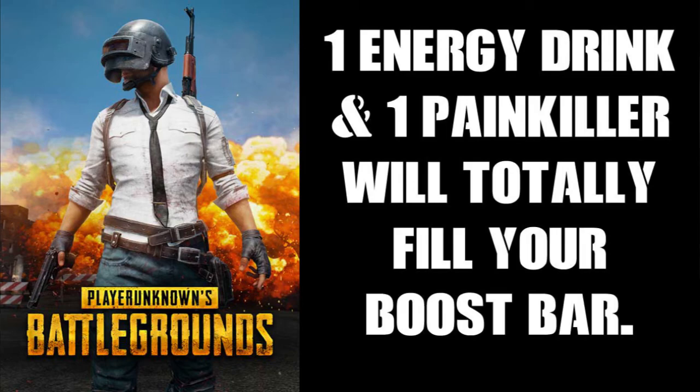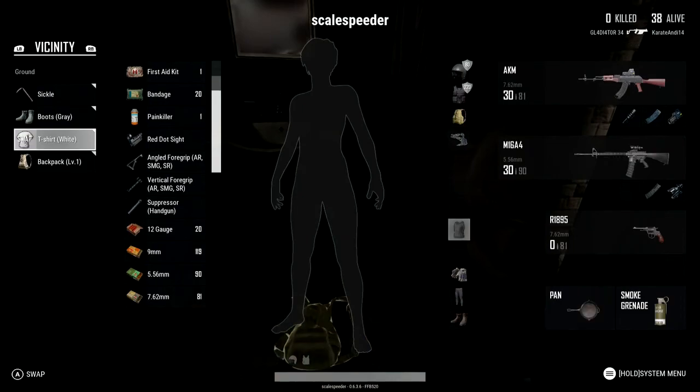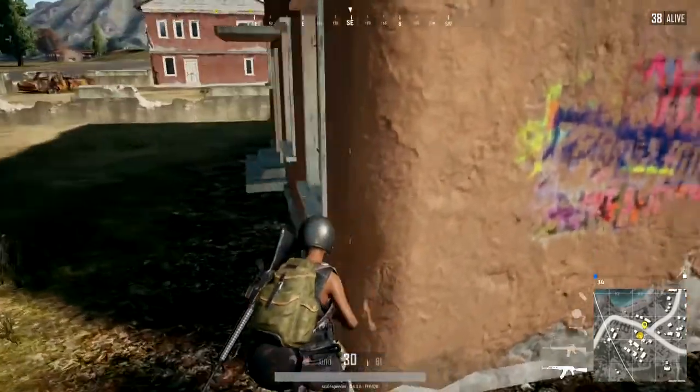If you get your boost bar up to three quarters to all the way full, you'll also get a speed boost so you can move around a little bit quicker. If you come across an adrenaline syringe in a supply drop, they will give you 100% boost immediately.